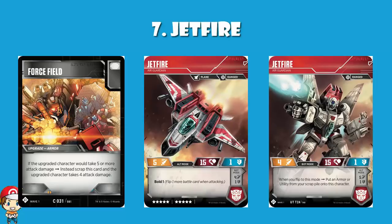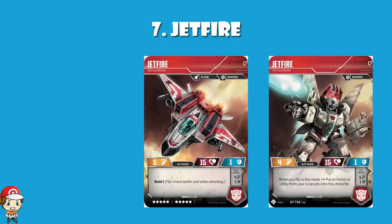If we pop into alt mode here, we have bold 1. We've got an attack of 5, which is higher than the average. We've got a bold of 1, which means you're flipping an extra battle card when you attack — you're flipping 3 whereas you would usually only be flipping 2. Decent attacker in alt mode, decent bit of bulk in bot mode, but only good enough for number 7.